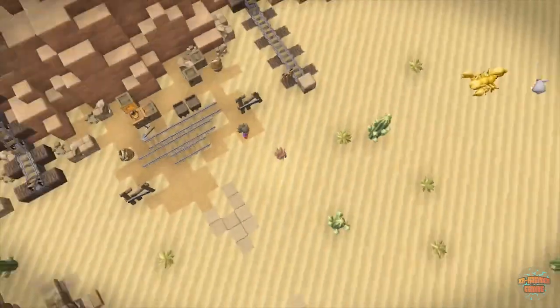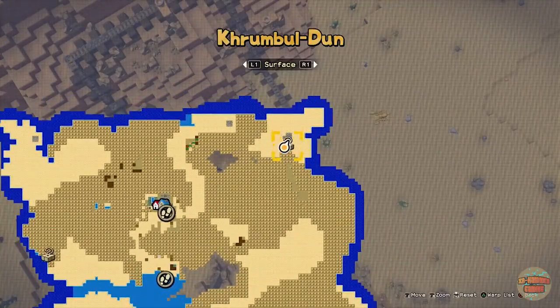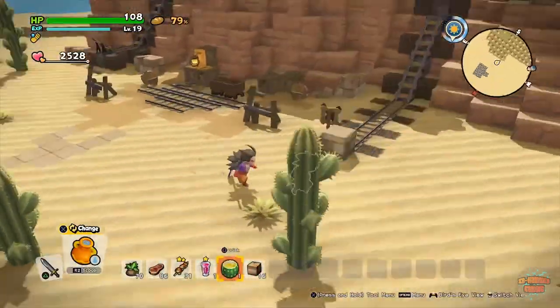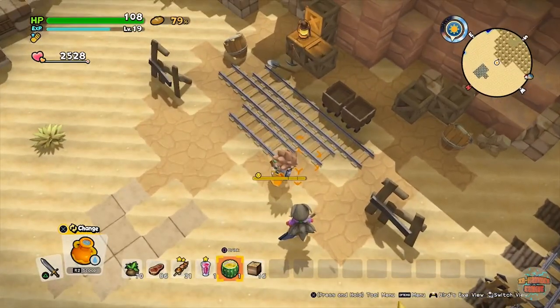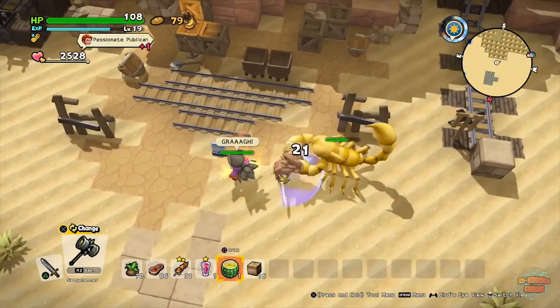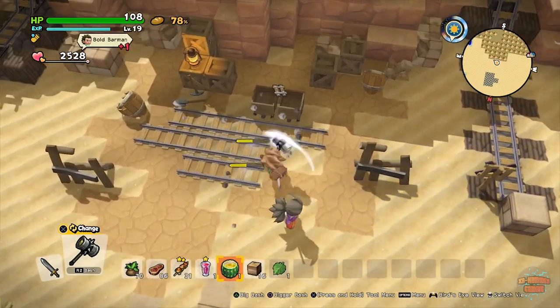Puzzle number three is located in the top right-hand corner of the map just here. This one is a little bit tricky — you definitely don't need to pick up any water. We'll get rid of this enemy first otherwise he won't give up.